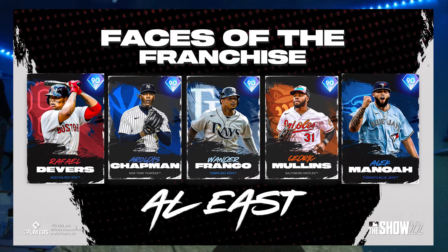So out of these AL East cards — Alec Manoah for the Blue Jays, Cedric Mullins for the Orioles, Wander Franco for the Rays, Aroldis Chapman for the Yankees, and Devers for the Red Sox — who should you choose first? I think you should go Aroldis Chapman first, then Wander Franco, and then maybe Devers. If you don't care about Chapman's Live Series card, go Devers and Wander Franco. Cedric Mullins could also be really good, but we don't have his stats yet.